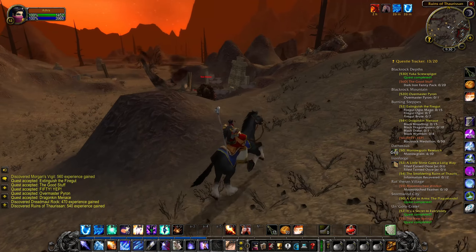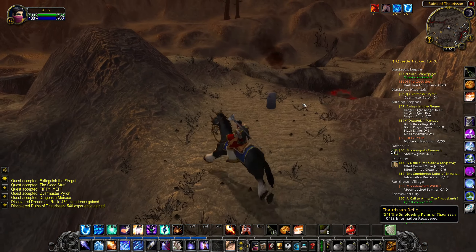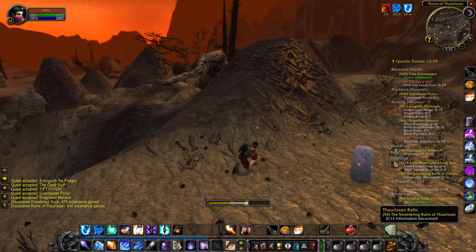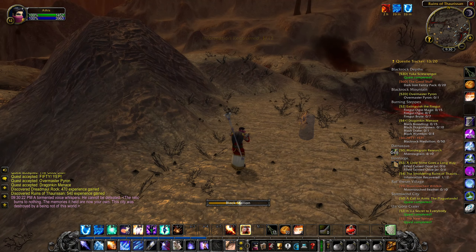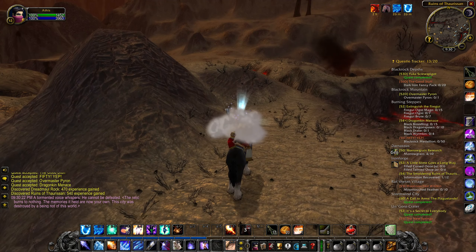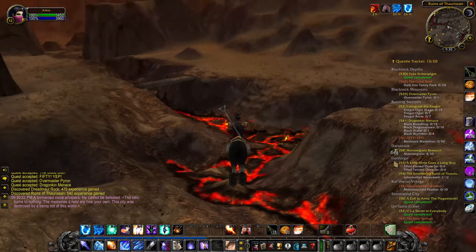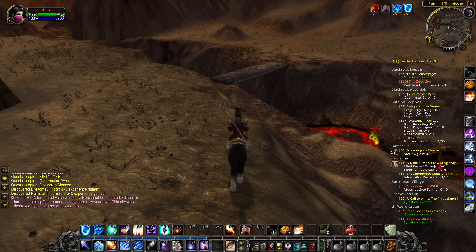Let's go ahead and sneak past the Ruins of Thaurissan here, which is a very very cool lore location that we'll talk about in just a moment. Actually, there's a relic right here — let's go ahead and open this and see if we can get some information about this place. And we did: a tormented voice says 'He cannot be defeated,' the relic burns to nothing. 'The memories that held are now your own — the city was destroyed by a being not of this world.' Very interesting.